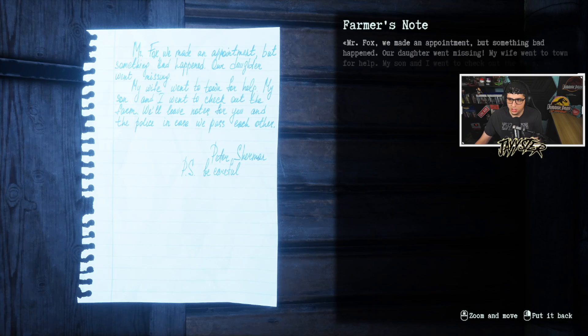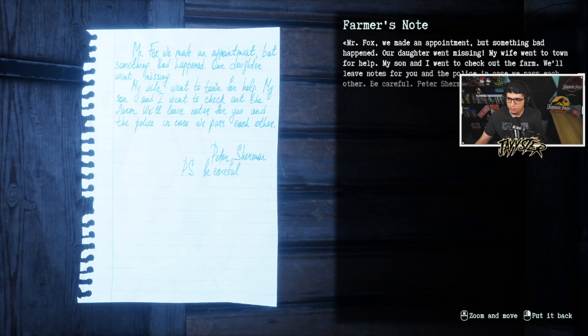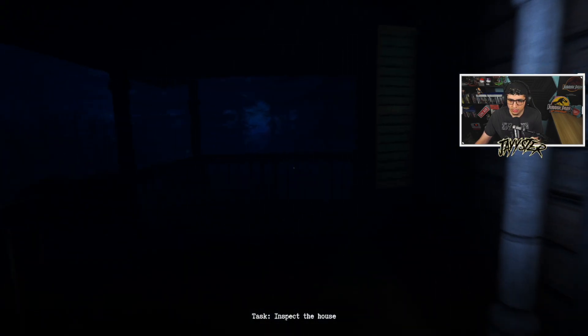Farmer's note: 'Mr. Fox, we made an appointment but something bad happened. Our daughter went missing. My wife went down to town for help. My son and I went to check out the farm. We'll leave notes for you and the police in case we pass each other. Be careful. Peter Sherman.' Oh no.